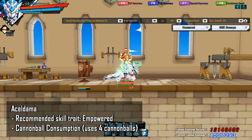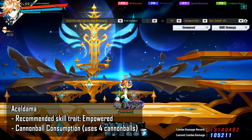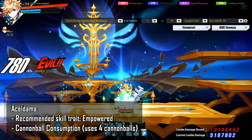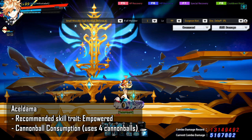I want to talk about skills that I think are relevant for PvE. The first skill I want to talk about is El Zaldama. The recommended skill trait is Empowered. This is a skill you can pre-cast. This skill is good for clearing, big bosses, refunds you a decent amount of mana, and it slows.